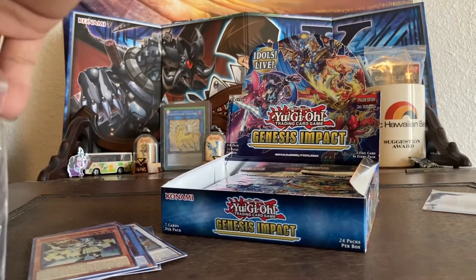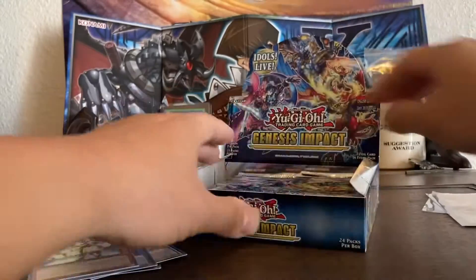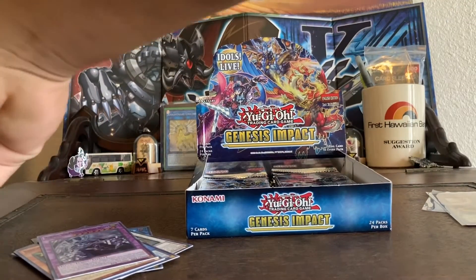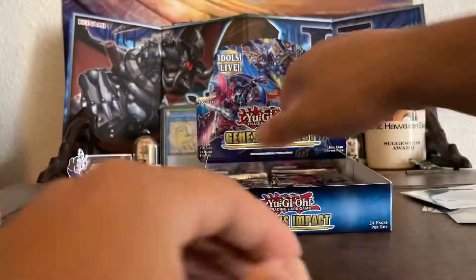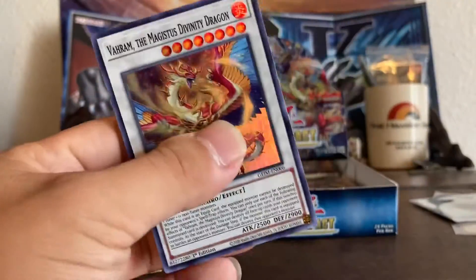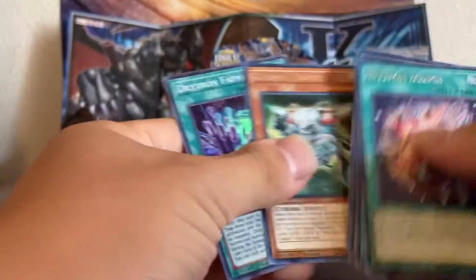Oh there we go — Zoroa! Bell Spirits. Another Cyber Emergency — told you, can always count on pulling one of these per box. Collector's Rare! Oh, look at that, look at that — and another Cyber Emergency.